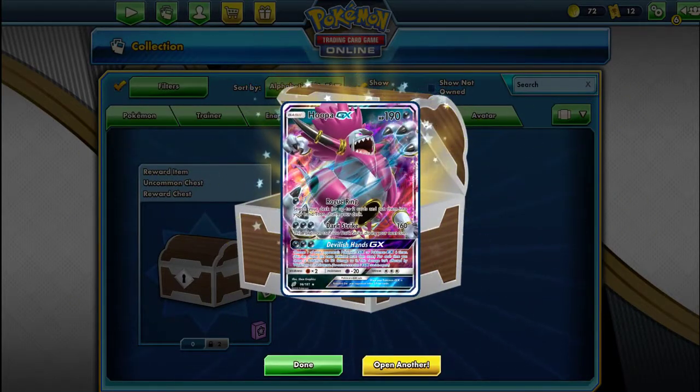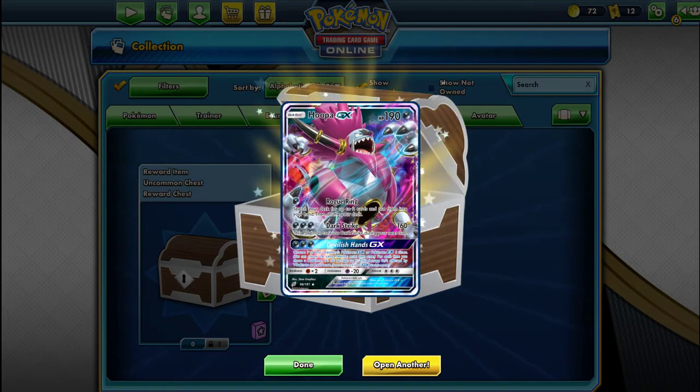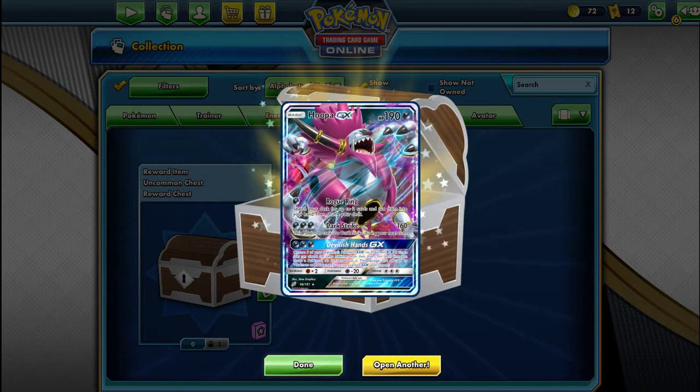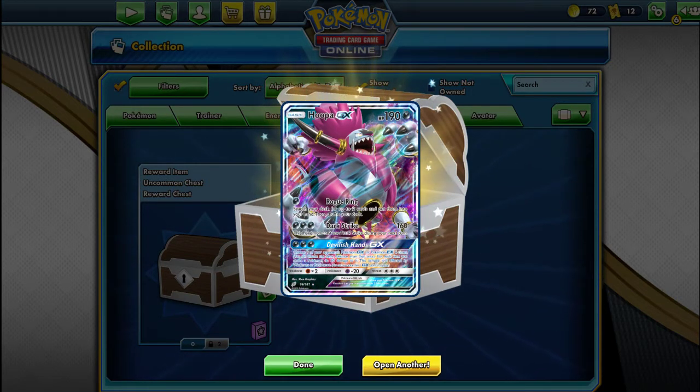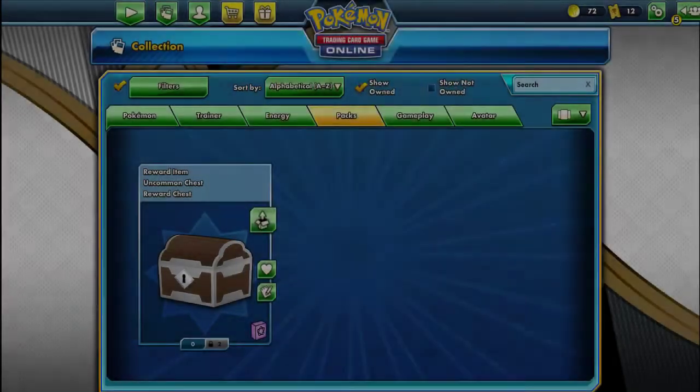We got a Hoopa GX! I've been getting all the good pulls today. I don't know if it's good but it's a Hoopa GX. Devilish Hands — wow, there's so much text on this card, I can't read that. Okay, on to the next pack.